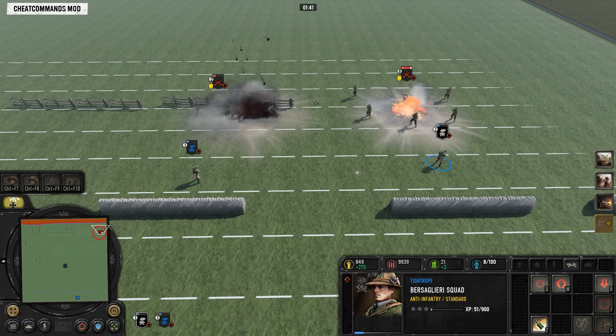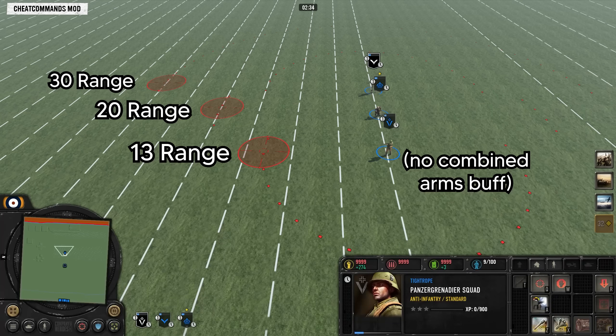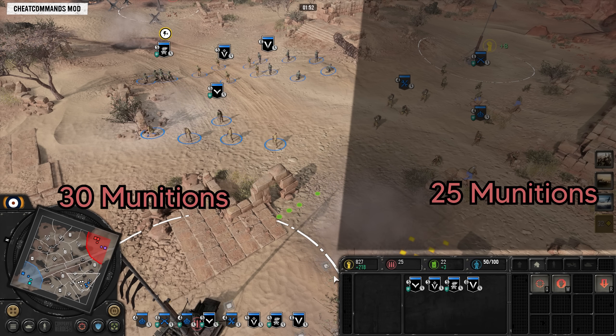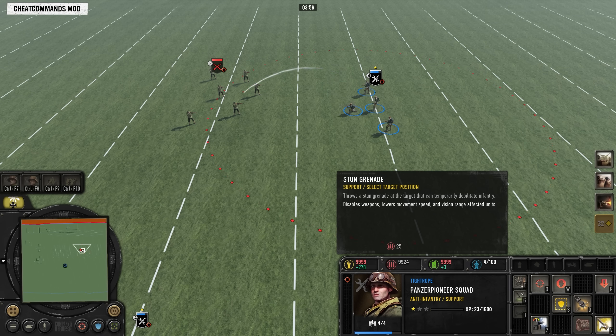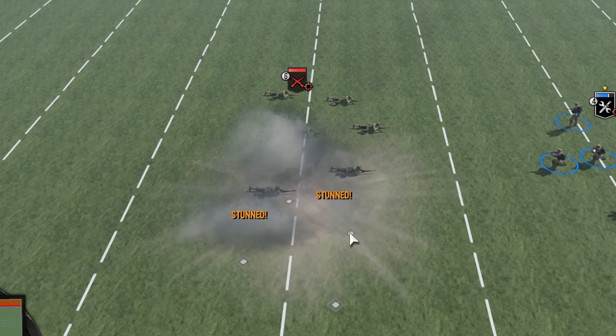Now we're looking at the grenades of all the different mainline squads in the game, and there is quite a lot of variation. The Basilieri grenade has very high damage — even enough to kill most elites — but a tiny AoE, so it heavily relies on the enemy being clumped. The Afrika Korps Panzer Grenadiers and Section Rifleman grenade are similar: 100 damage up close with a sharp drop-off in mid-range. The Sapper, Grenadier, and Rifleman grenades are all quite similar, though I find it interesting the Rifleman grenade is worse than the Grenadier grenade, given you specifically have to pay for side tech to access it.